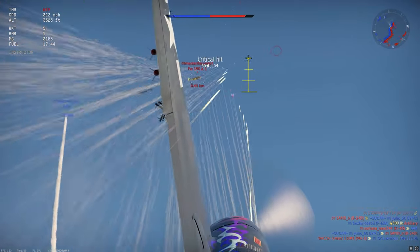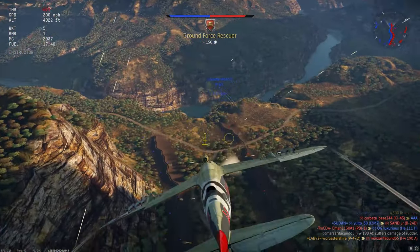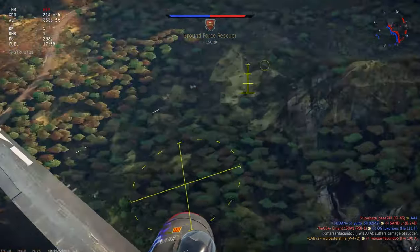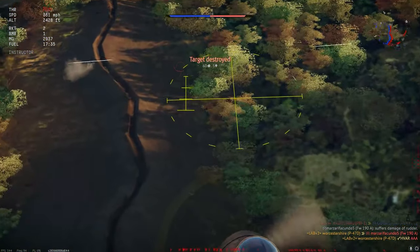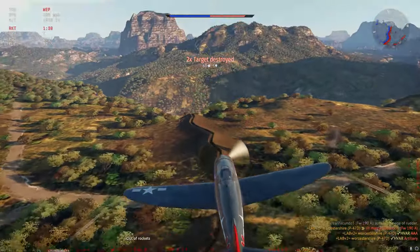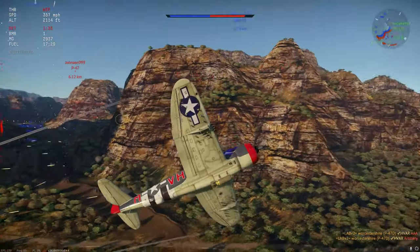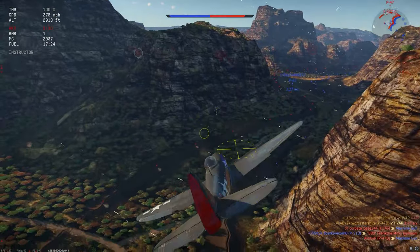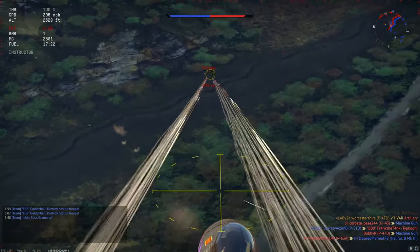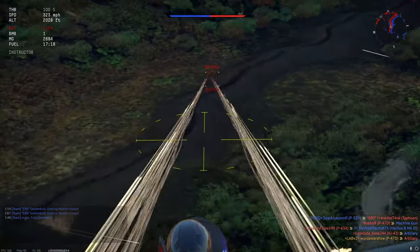It's good to have at least two or three planes that can carry bombs in your lineup. There are a ton of ground targets in Frontlines, and if you get shot down, you want to be able to jump in another plane that can carry bombs and keep going. If you don't have any planes left that can carry bombs, jump in a fighter and focus on either killing enemies that are going after your ground targets, or use your guns to take out light enemy ground targets like artillery and AA.